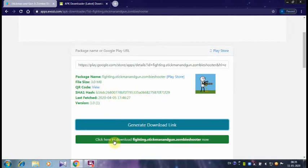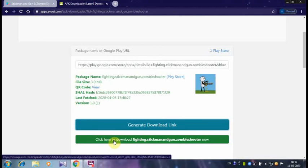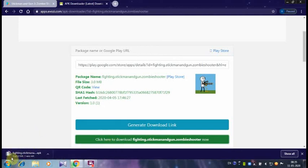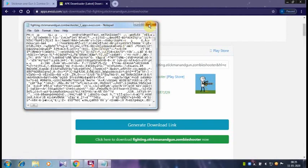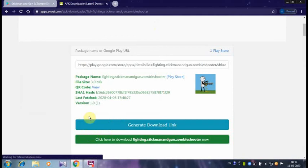You can click to download Stickman Gun Zombie Shooter. Check the app and hit install. If you want to change your computer, you can download the game.